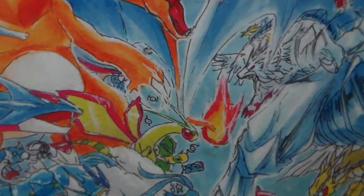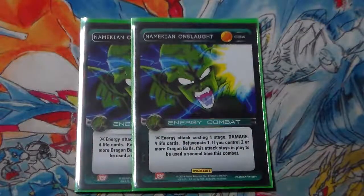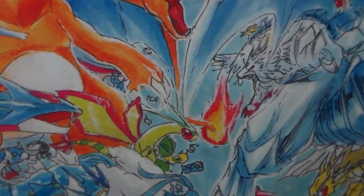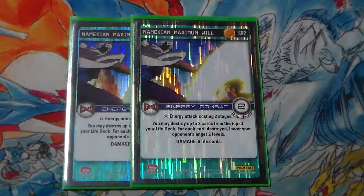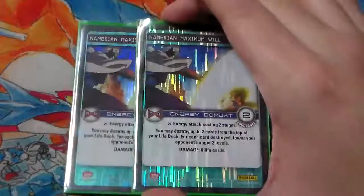Into the energy combats — we're only running two separate energy combat cards, four copies between the two of them. Two Onslaught: energy costing 1, damage 4, rejuvenate 1. If we have two or more balls in play, it gains remain 1, so it stays in play to be used a second time. This can often propel us forward to get our MPPV. Two Max Will: two Endurance, energy costing 2, damage 6 life cards. We can discard cards from the top of our life deck to lower our opponent's anger 2 levels per each one we discarded. It keeps opponents off MPPV, and that's why we're running it even though we are a physical combat focused deck.